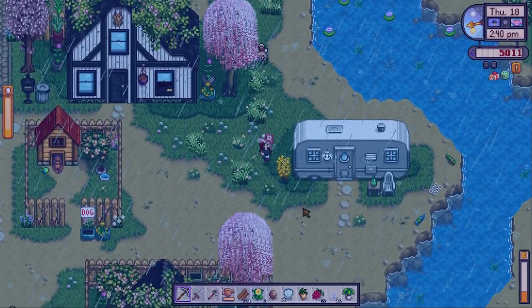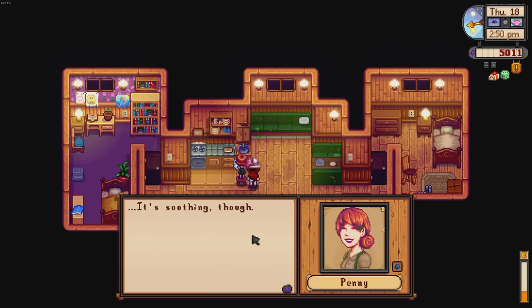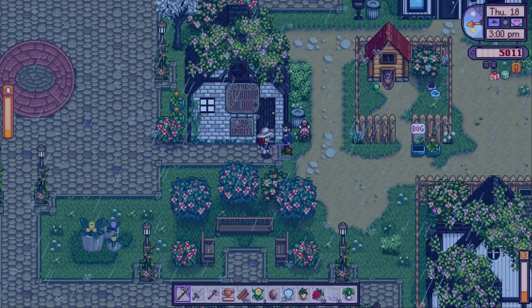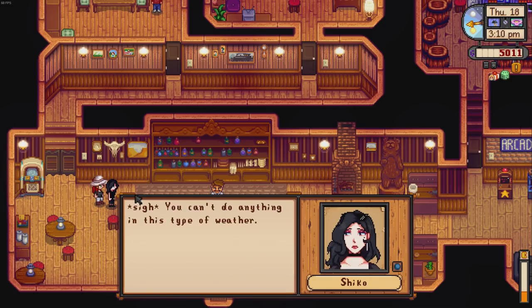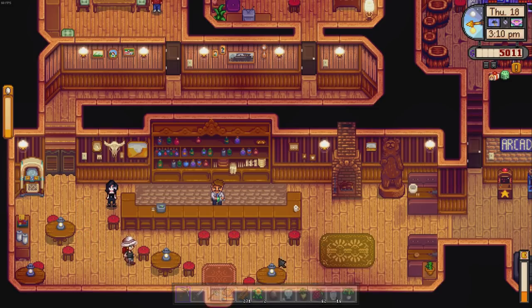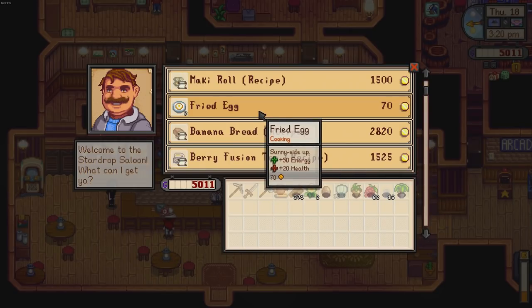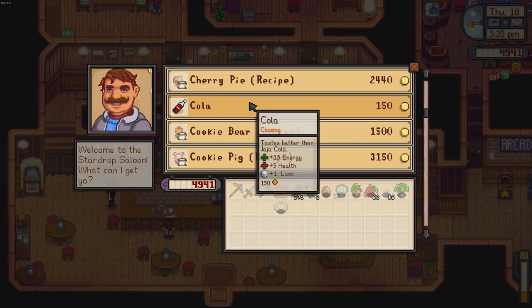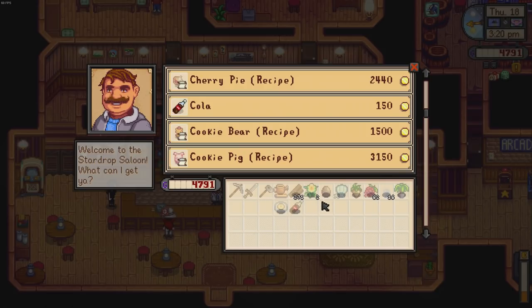I can't believe you can actually play fetch with your dog - that is amazing. There's Mayor Lewis but we need Pam. She lives in a trailer - she's probably in the saloon. Penny says the raindrops are really loud on the metal roof of the trailer, but soothing. Oh there's Soren just came out of the saloon. I don't know where Pam will be since I haven't repaired the bus. You know what - we are a little bit hungry. Let's buy a fried egg - 50 energy and 20 health.